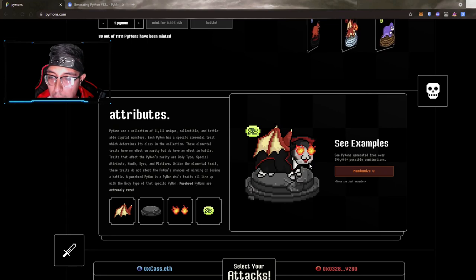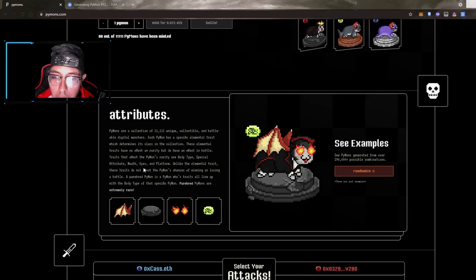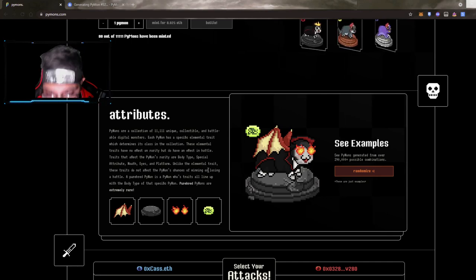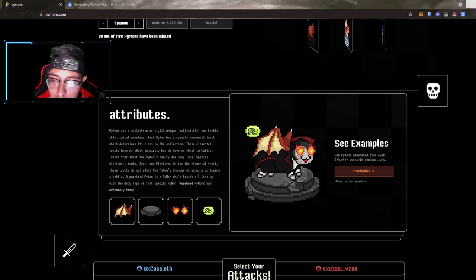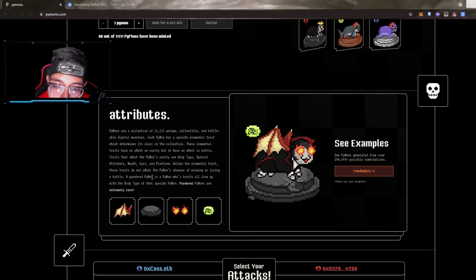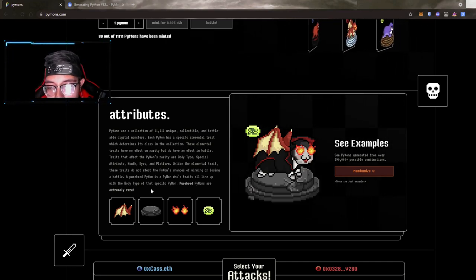The Piemon rarity traits are the body — as you can see right here, that's the black cape of a vampire — plus special attributes like mouth, eyes, and platform. Unlike elemental traits, these rarity traits do not affect the chances of winning or losing in battle; they are purely cosmetic.